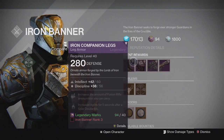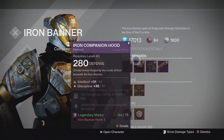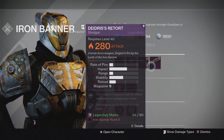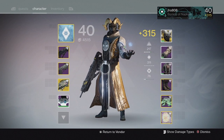We also have the bounties as usual, plus the emblems and shaders. You can also get class items as drops in the end-game rewards, which is really good. I recommend you guys play Iron Banner.